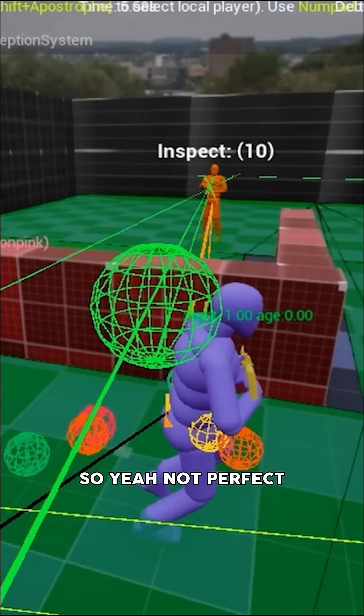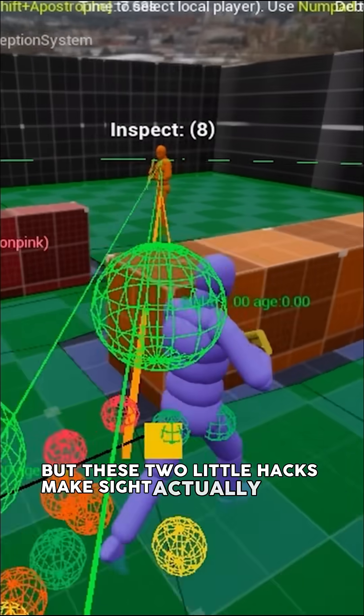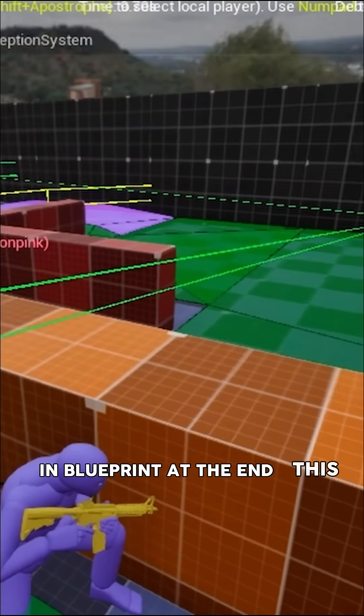So yeah, not perfect, but these two little hacks make sight actually usable in Blueprint. At the end, this gets the job done.